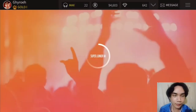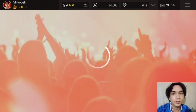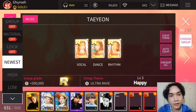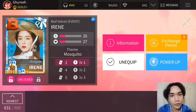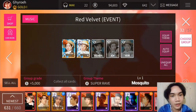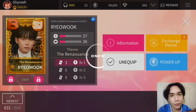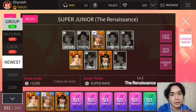Let's just go here to our inventory and see our cards. We have here Seulgi, and we also have Irene. For Super Junior, we got Donghae, Yasung, and Ryeowook. I think that was it, so let's just go to other missions and claim the rewards.